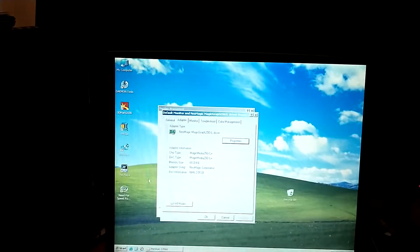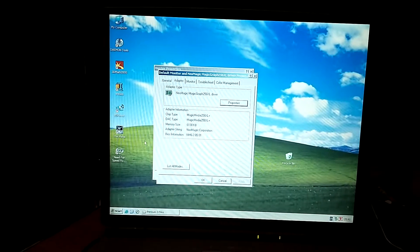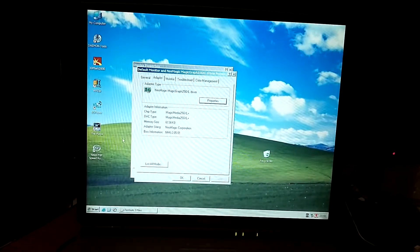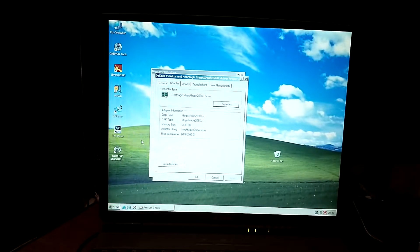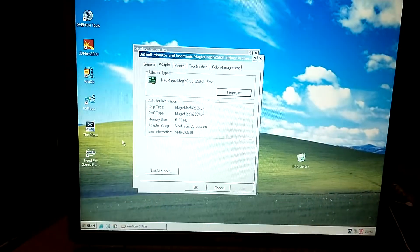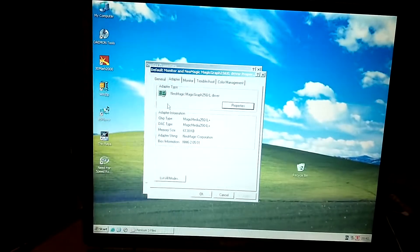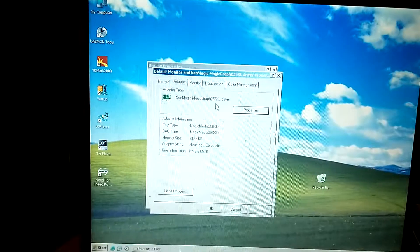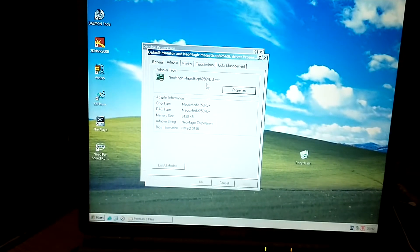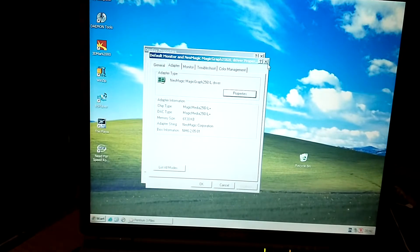This machine has 750 MHz and 256 MB of memory, which I think is enough to run an MPEG file or something like that. Unfortunately we are limited by the accelerator, since it only has 6138 KB — which is 6 MB — for the graphics card. It's not strong enough; the accelerator is a NeoMagic Graph 256 XL, which is definitely very weak, so we are not able to run 3DMark2000.